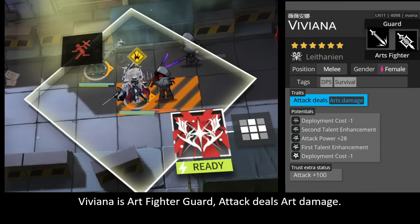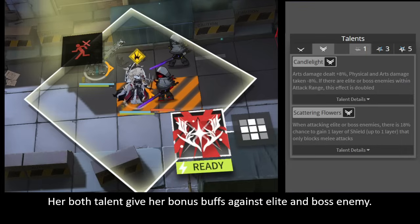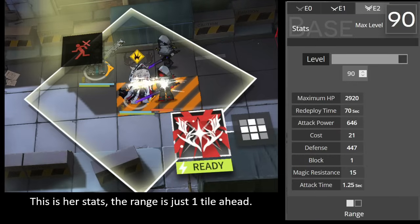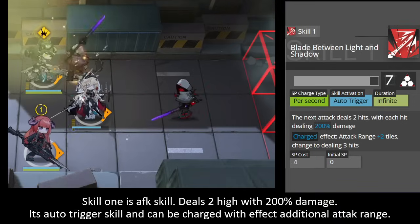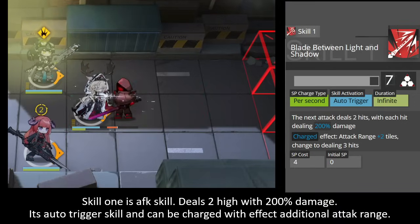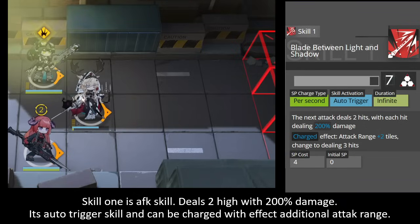Viviana is an arts fighter guard — her attacks deal arts damage. Her bonus talent gives her extra buffs against elite and boss enemies. Her attack range is just one tile ahead. Skill 1 is a fast-redeploy skill dealing 2 hits at 200% damage; it's an auto-trigger skill that can be charged with an additional attack range.